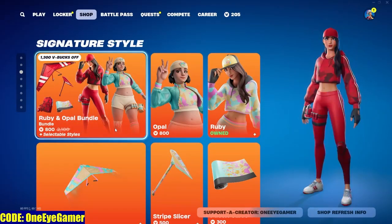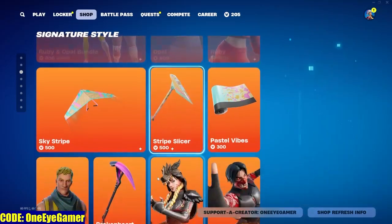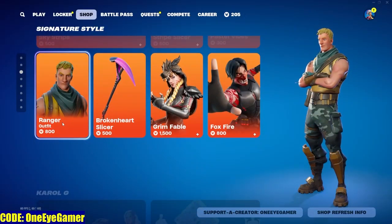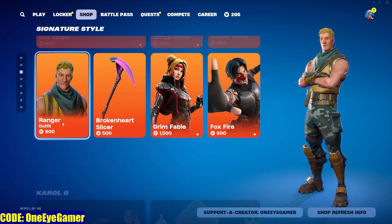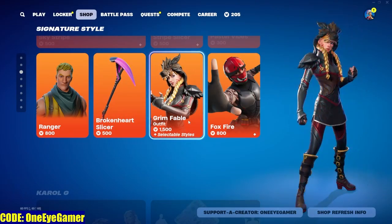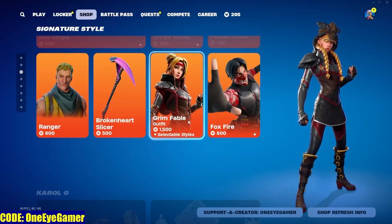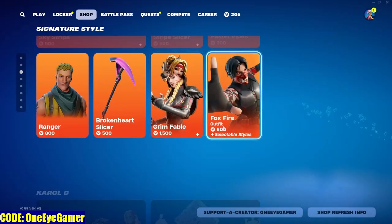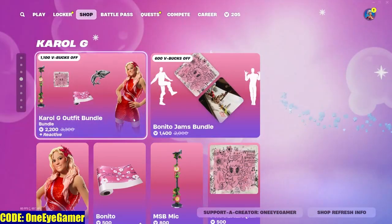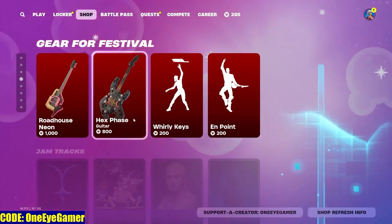Then we have the Ruby and Opal bundle — I do have Ruby but not Opal. Then we have Ranger Jonesy, Broken Heart Slicer, Grim Fable — that's a really cool skin, I like it — and then Foxfire, which is also very cool.